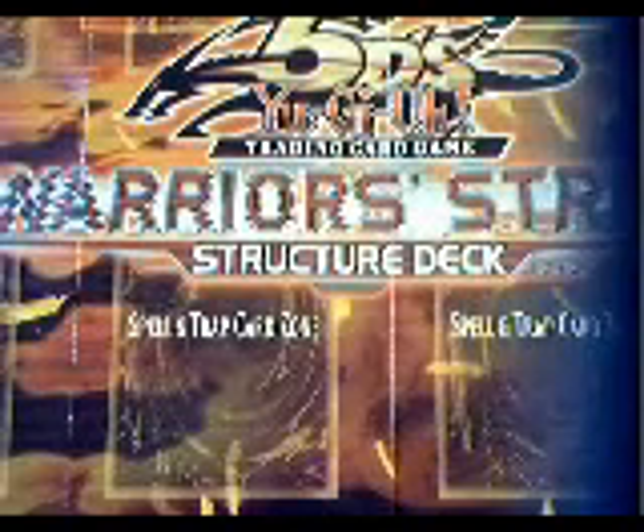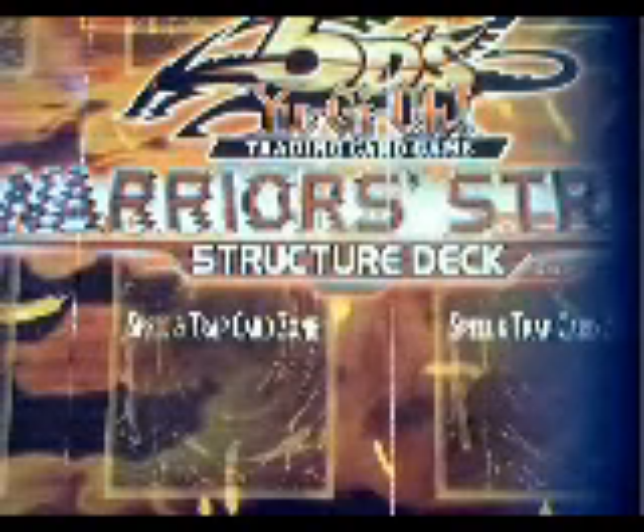Now for the spells: you get 1 Swing of Memories, which special summons one normal monster from the graveyard and it's destroyed during the end phase. Burden of the Mighty is probably the best spell card you get in this deck — each face-up monster your opponent controls loses 100 attack times its own level, so it puts down your opponent's monsters' attack. You also get 1 Mind Control, which takes control of one of your opponent's monsters. You get 1 Divine Sword Phoenix Blade as an equip. Then Unleash Your Power, which makes your Gemini monsters gain their effects, and during the end phase of this turn, all affected monsters are set.